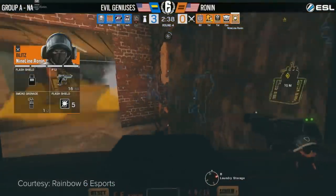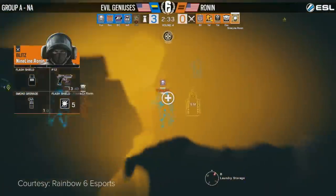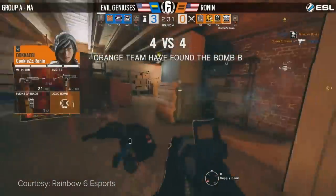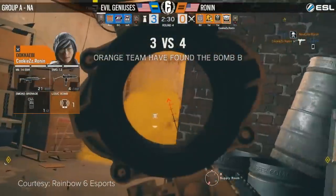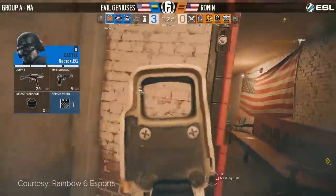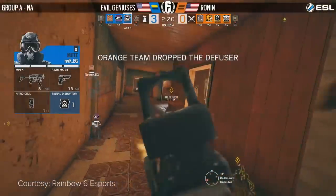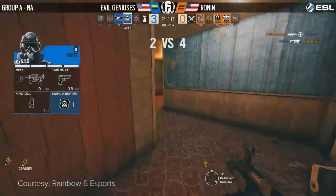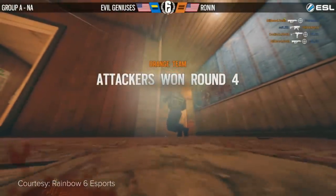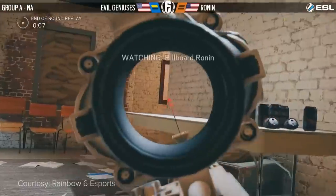Ronin already inside of Laundry, forcing these defenders back as the mirror windows go up. Young through the wall will get the kill though. Cookies reciprocates as he pushes through the main hallway. And Ronin, for the first time, look like they have a chance at their own dominance in this match. This is a wonderful Chi strat — but EG is able to come up. Billboard eliminating Necrox, and BK takes it out. That took 45 seconds and that round is over.